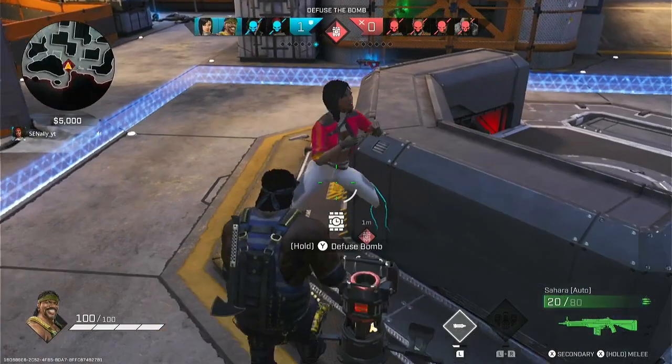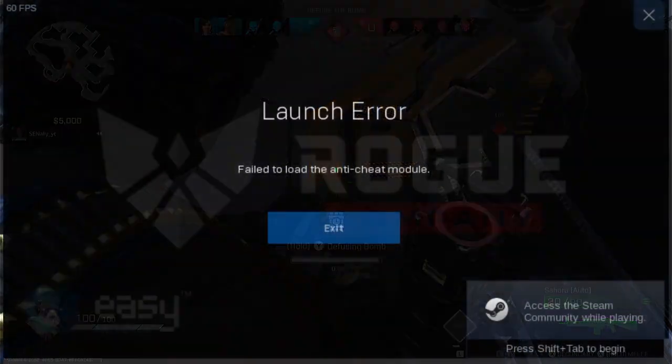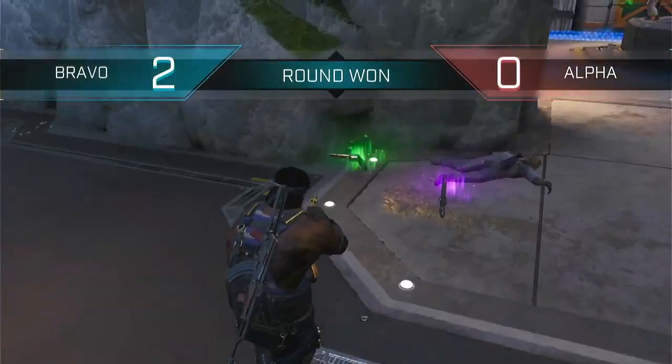At this point, for some people you should be able to click Play and it'll run just fine. However, for some people you may get an error that says 'failed to load the Anti-Cheat module.' In this case, you'll have to download a different version of Steam from Flathub. The link to Flathub will be in the description.